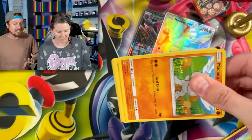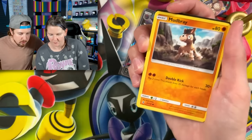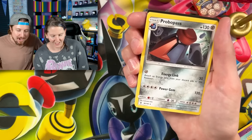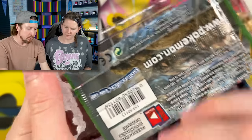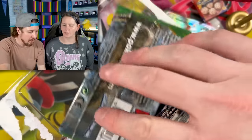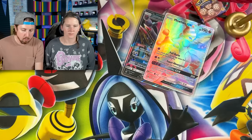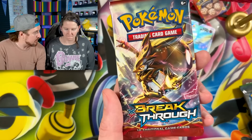Going into the next one — this is the last Guardians Rising. We got an Alolan Geodude, Mudbray, Cottonee, and Provo Pass. Next up, we are going to these random three packs. They don't do three packs like this anymore — I wish they did. It's a great way to get a variety of sets. The three sets that came in it were Breakpoint, XY Fates Collide, and XY Breakthrough.